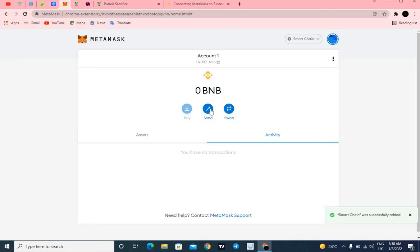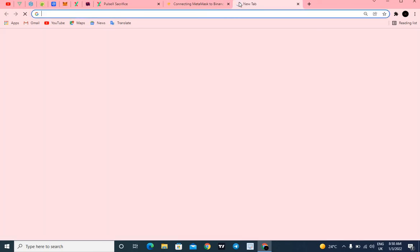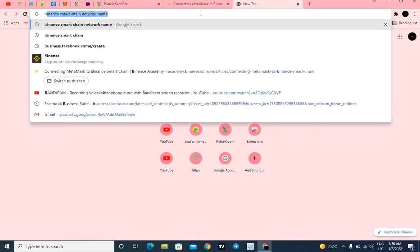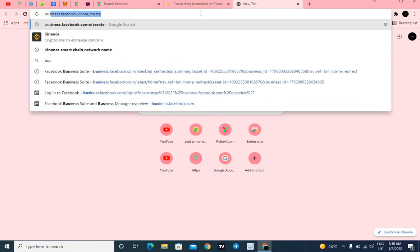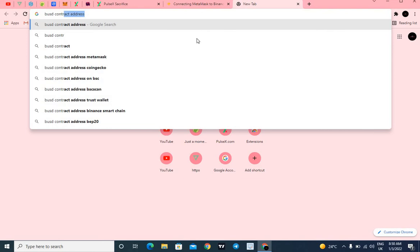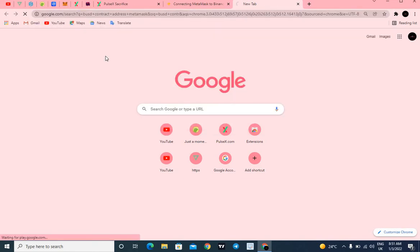In order to send a token you click on Send in MetaMask — not Buy, not Swap, Send. But first you need to copy the contract address of the token you want to send. Let's go to Google and search for 'BUSD contract address' as an example.